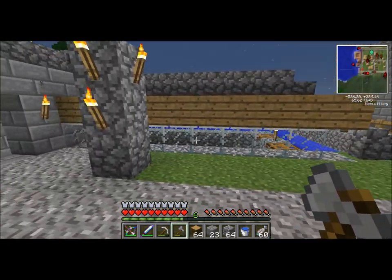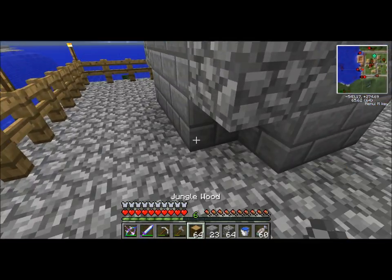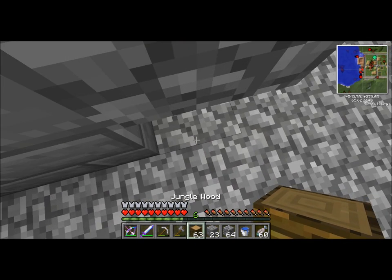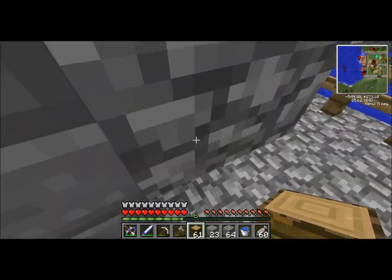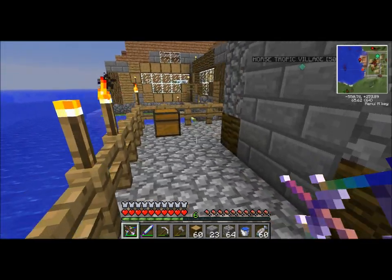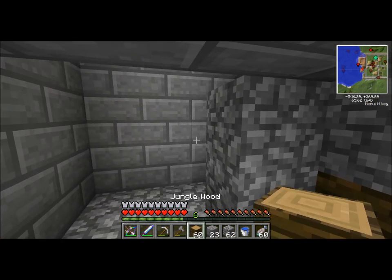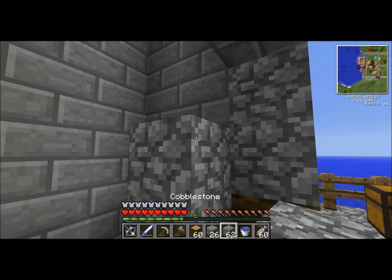It's exactly what I was looking for - that looks pretty good. I am very impressed. Now if we put the jungle wood like that, that's not going to change the way the cobblestone looks. But I do want to make the door frame not cobblestone - I want to turn the logs sideways.